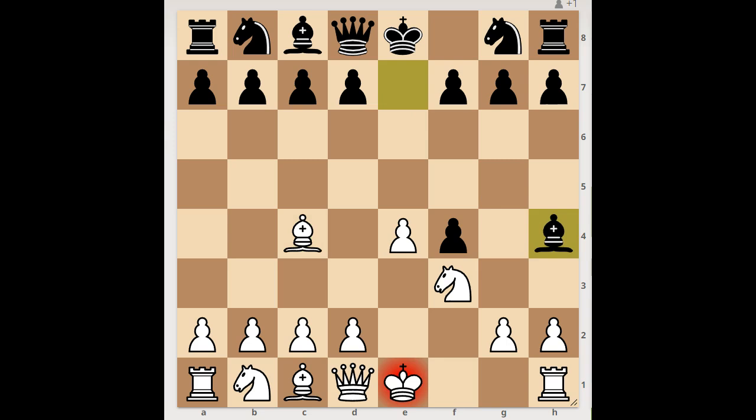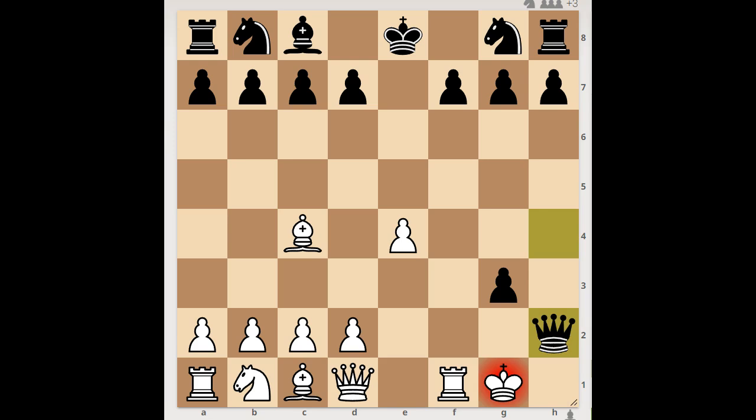White to move. Perhaps king to f1 should have been considered. The player with the white pieces captured the bishop, bringing the black queen into the game — check. g3, f takes on g3. White to move — is the white king in trouble? Maybe he is, but the player with the white pieces found this clever move to end the game. Queen takes on — check, mate.